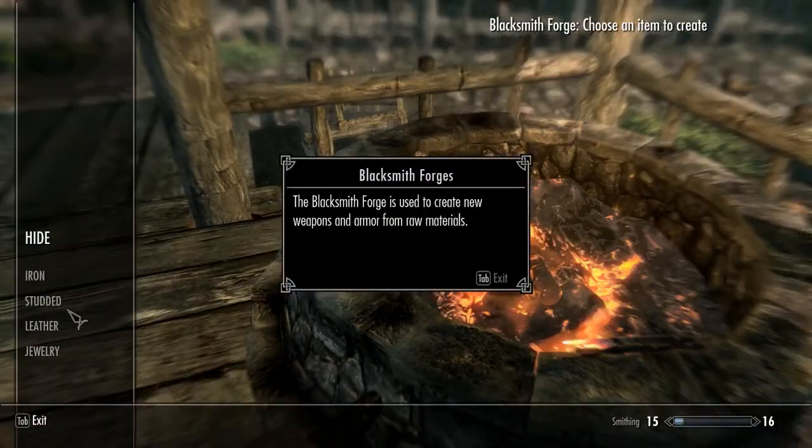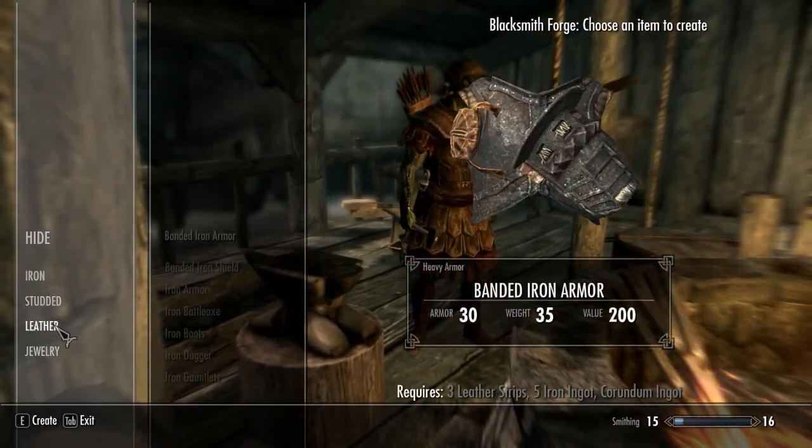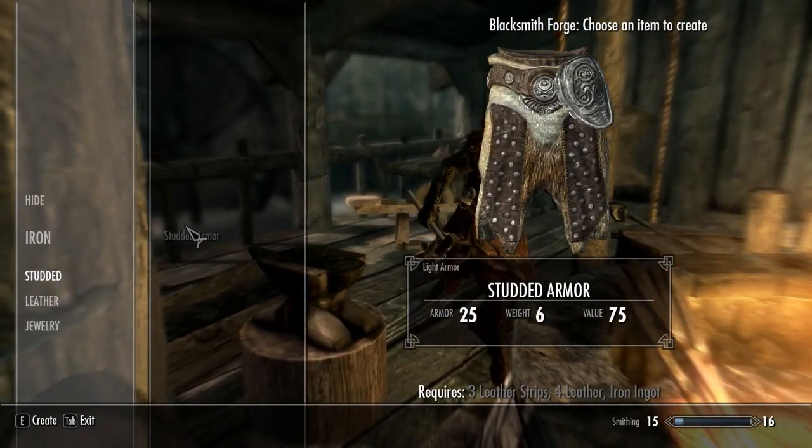Forge — same thing. Fire. Studded armor: three leather strips, four leather, and an iron ingot.